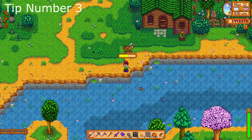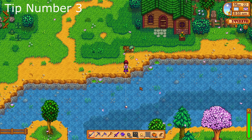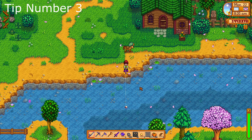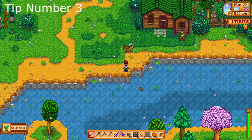Tip number three: fish away early game. Not only is it good profit, but fishing early game can bank you some hard-acquired community center items. The fish tank always seems to be my least favorite to complete, so getting it out of the way early game is amazing.